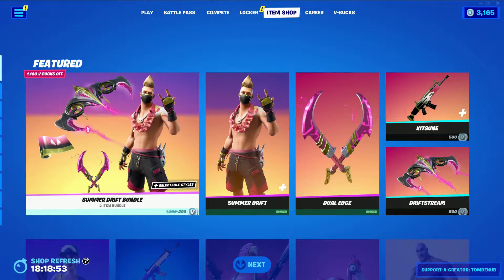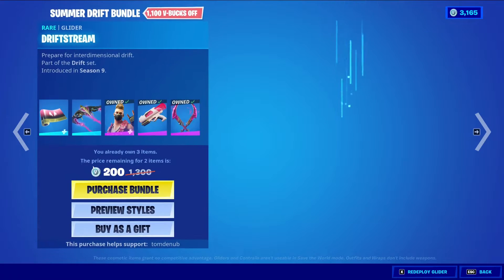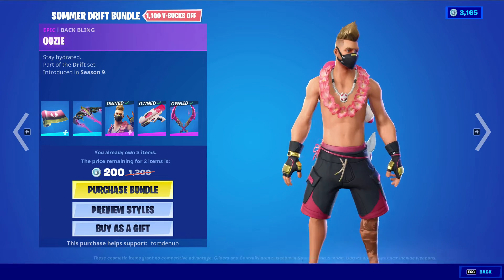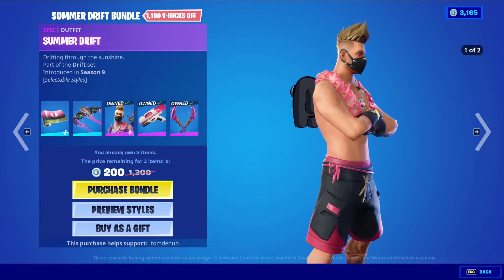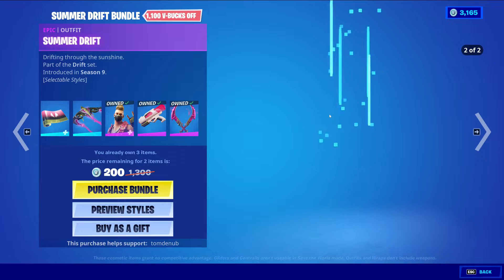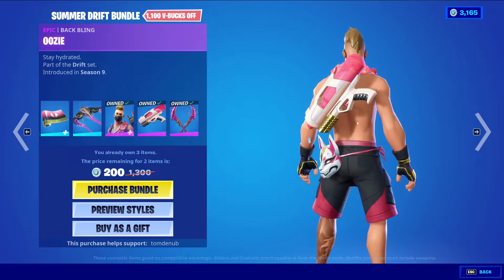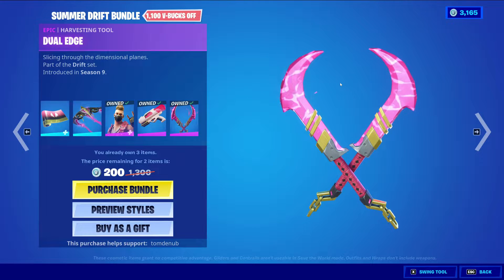We have the Summer Drift Bundle, which comes with five items. First is Summer Drift with the Bapping Uzi, an epic skin at 1500 V-Bucks. The skin has two styles: the default style and a secondary style. The Bapping doesn't have any styles surprisingly. We also have Dual Edge, an epic harvesting tool at 1200 V-Bucks — a pretty cool harvesting tool with an animation.